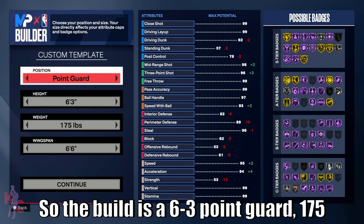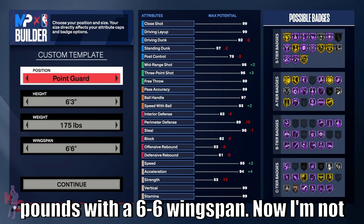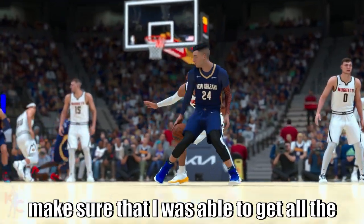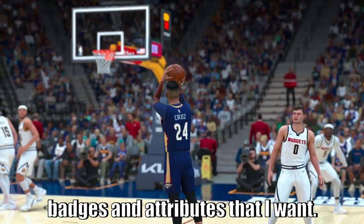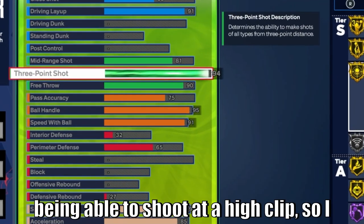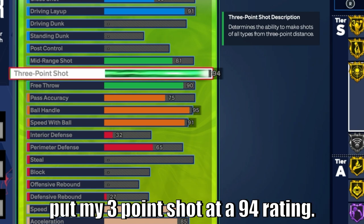The build is a 6'3" point guard, 175 pounds with a 6'6" wingspan. I'm not the best at the builder — I just wanted to make sure I was able to get all the badges and attributes that I want. The first cornerstone of this build is being able to shoot at a high clip, so I put my three-point shot at a 94 rating.